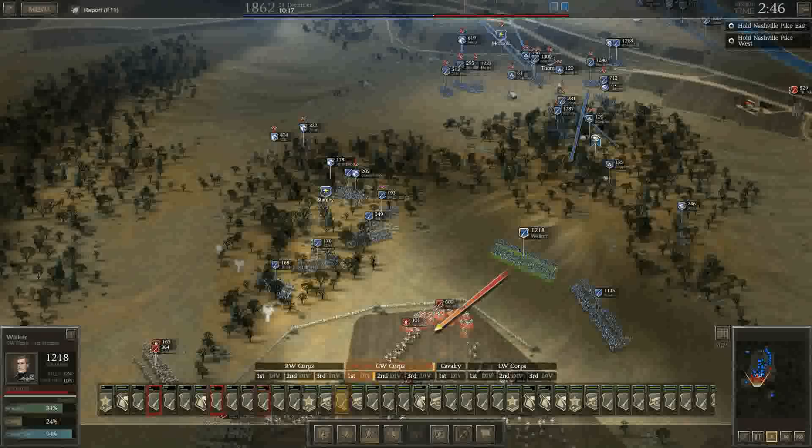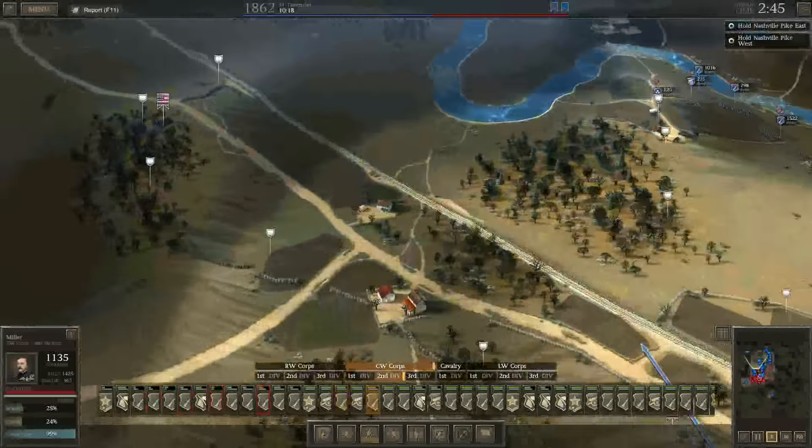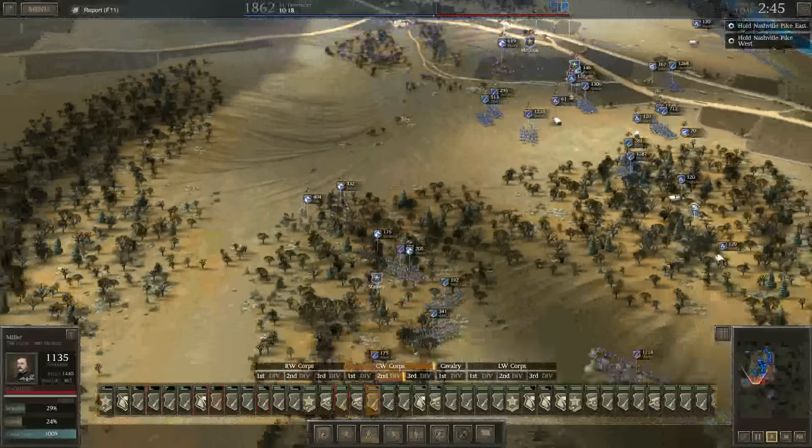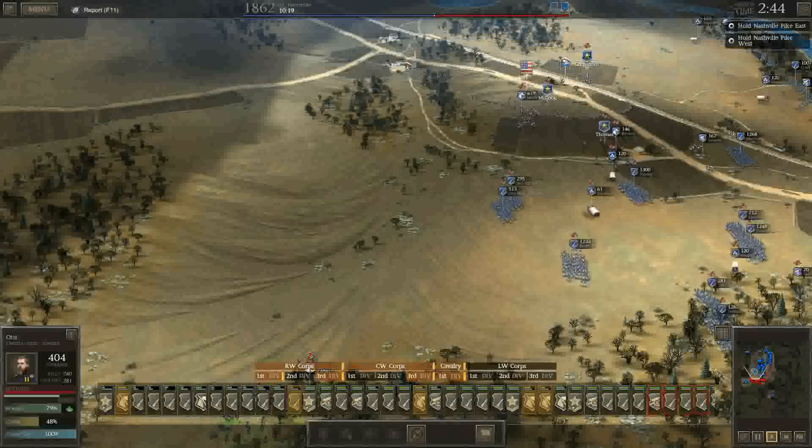Basically what we're trying to do is keep the enemy from taking this location right here, this fort, as well as these forts over here. We've got a lot of work to do in terms of sending some men back and essentially defending this area.